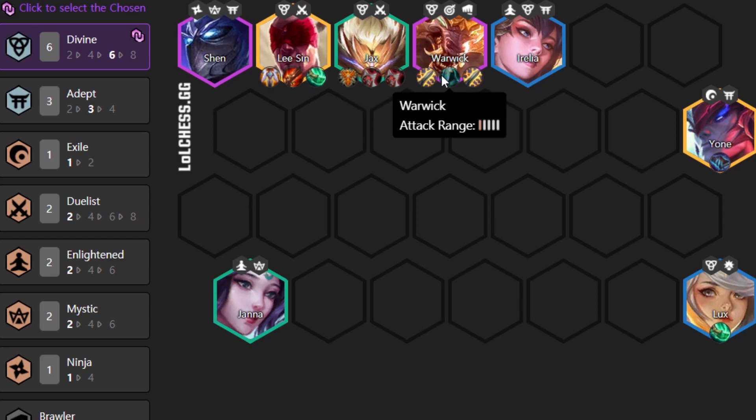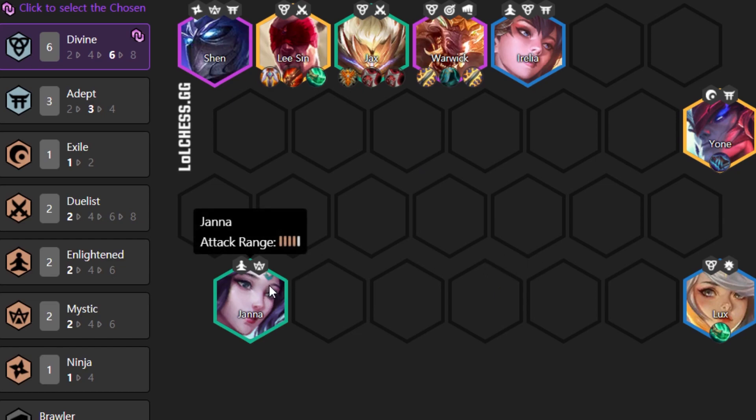You need to help Warwick a lot in the beginning. Good items on Lee Sin are Spear of Shojin, Rapid Firecannon, and Guardian Angel. On Yone it's really good to have Morello. Spear of Shojin is also good on Lux if you have spare items. The core items to focus on are Statik Shiv and Quicksilver for Warwick, and Zeke's Herald and Locket for Jax. Do not forget — Janna should go out if the enemy team doesn't have magic damage, and you should put a Dazzler in.